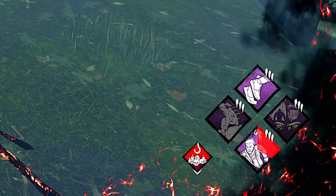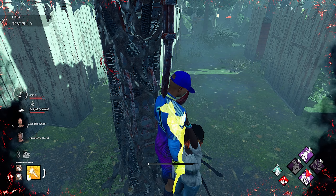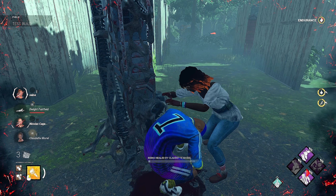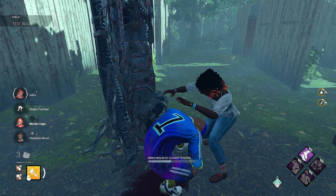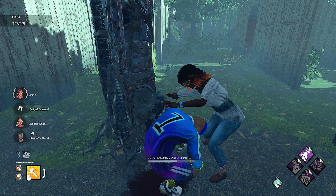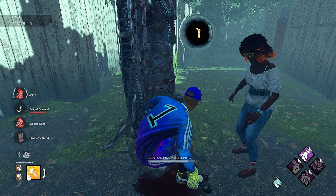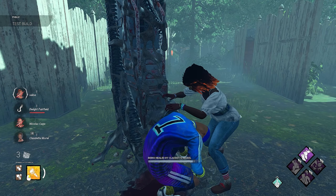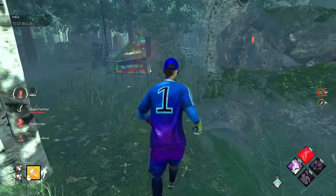He's got Monstrous Shrine — why does he have Monstrous Shrine? All right. Give me a heal, Claudette. Quick Gambit should be back, so we can go straight back and chase off this hook. If I can get to Shack, we're in a good spot, but I need him out of his power. Trying to delay the first hit versus an Alien is always very rough because his tail pretty much counters you in every single situation. Gamer is back for round two.